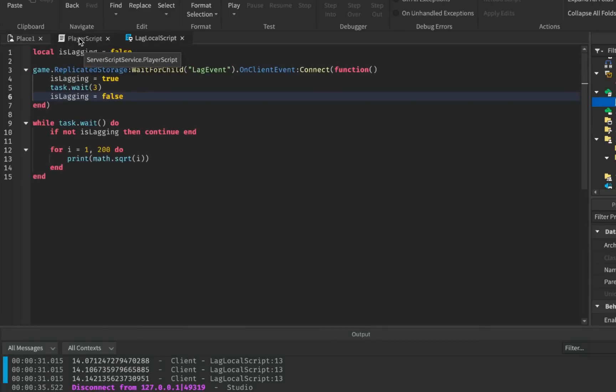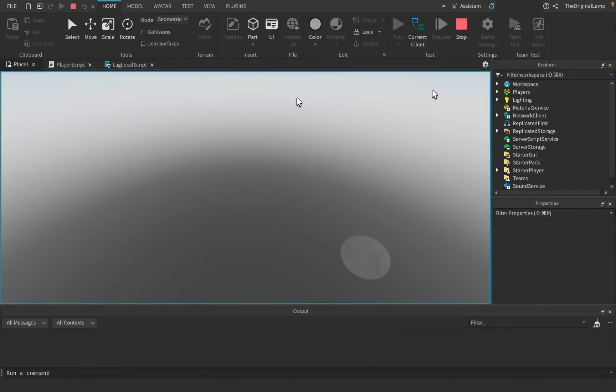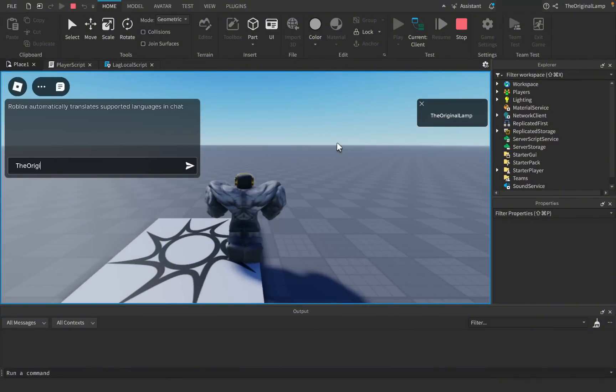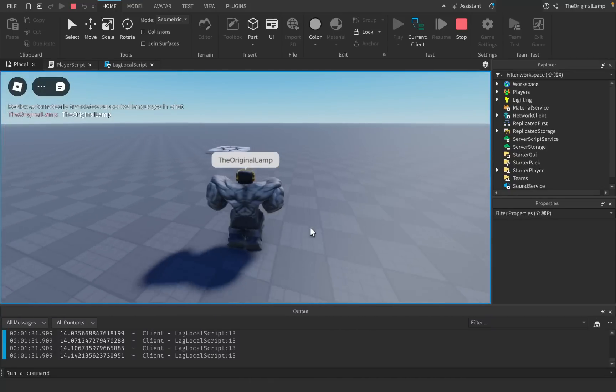What if we just crash the player entirely with 20,000 iterations? I'm a bit scared to do that because my computer will just freeze up and the only way to fix it is resetting the entire laptop, which I don't want to do mid-recording. So let's just set it to five seconds. Typing my name — the original lamp — and yeah, lagging out for five seconds, and now it's up. Not lagging anymore.